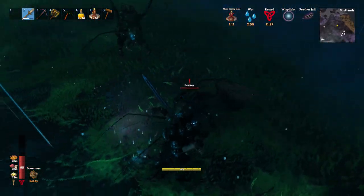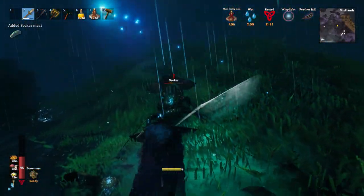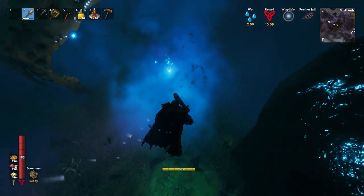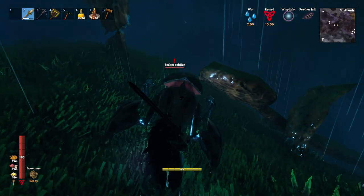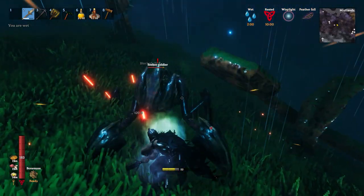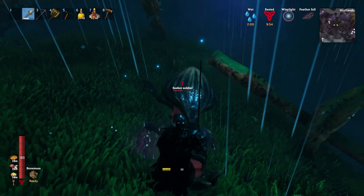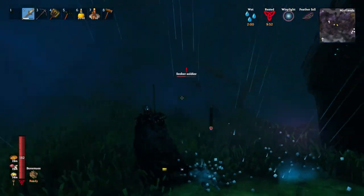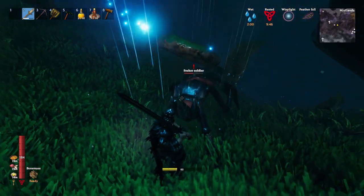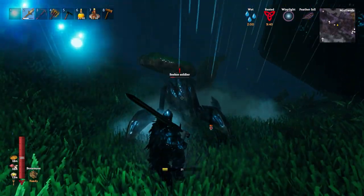I quickly encounter this other seeker right here and another one joins the party. I'm still recovering from that previous encounter, but the Krom is a beast and a half. And these seekers just didn't even touch me. Here we are again, floating down — hey look, it's another seeker soldier. I feel like they're never this easy to find, but they're just everywhere right now. I feel like I'm finding more soldiers than regular seekers. It's amazing. The Krom is an absolute unit — it just handles everything and handles them very well, despite my sometimes moderate, mostly just meh, but oftentimes kind of good skills.